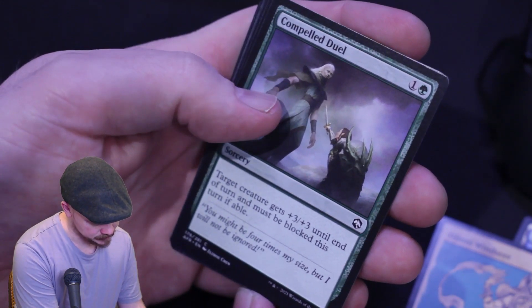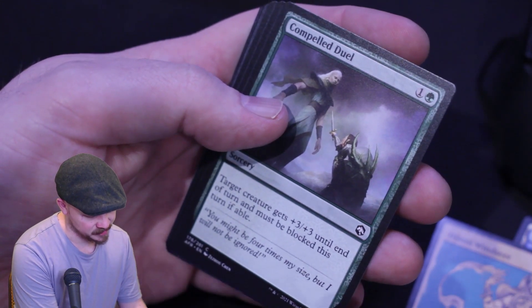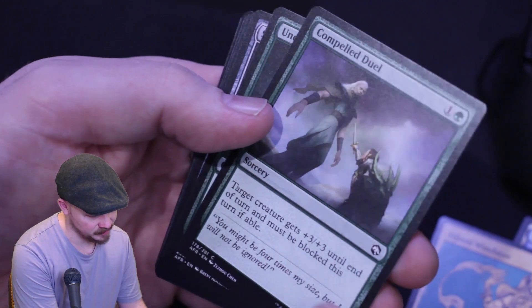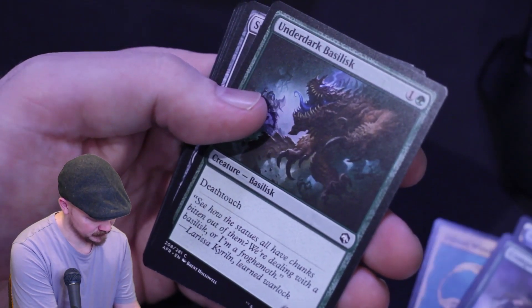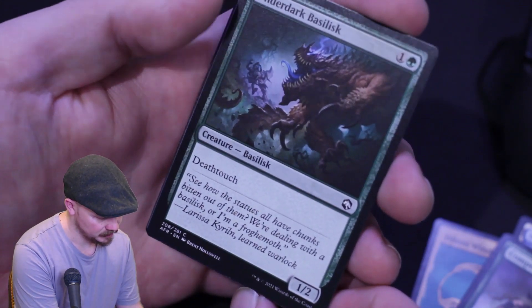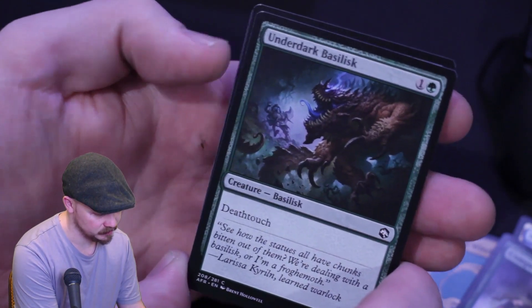Compelled Duel — target creature gets plus three, plus three, and must be blocked until end of turn if it's able to be. That's cool, nice little combat trick. Underbark Basilisk — two mana 1/2 Deathtoucher. Pretty reasonable.